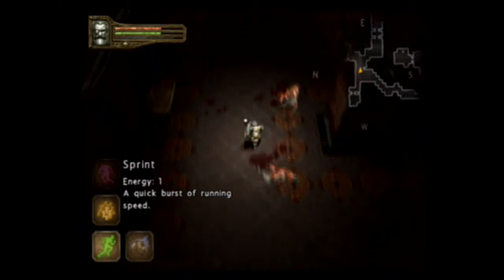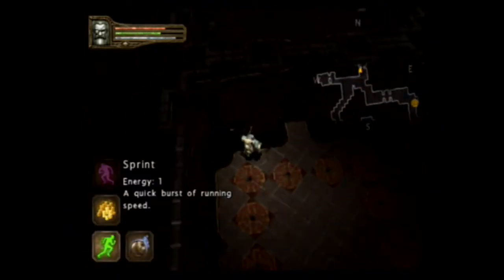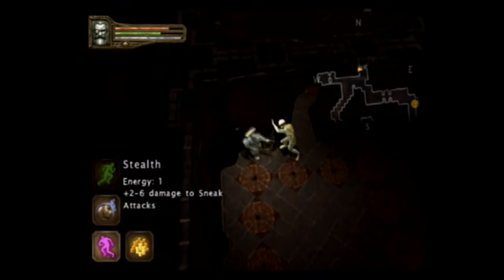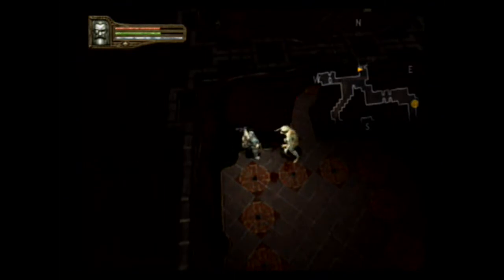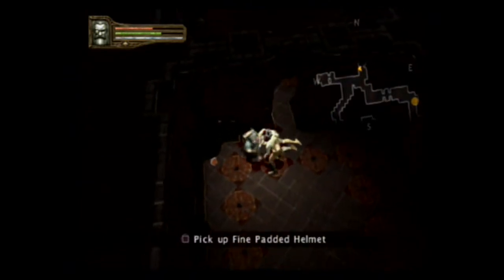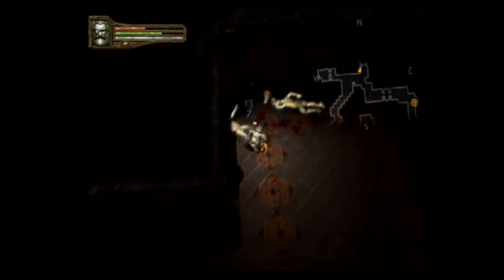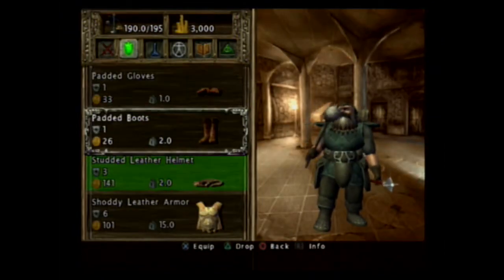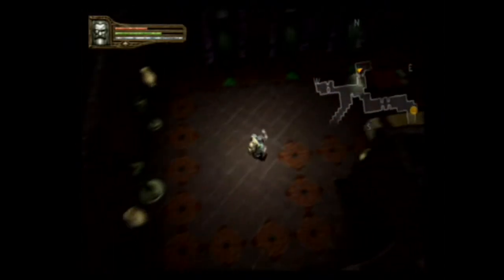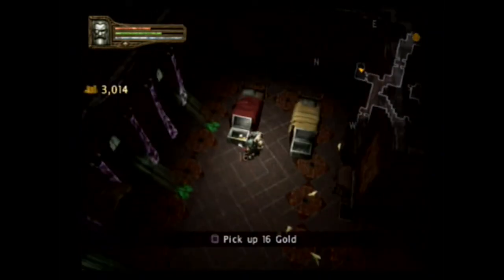I actually want to sprint. We have up this way, too. When did I switch weapons? I did not mean to switch weapons. Fine padded helmet. What am I using — a studded leather? Fine padded. Nope.